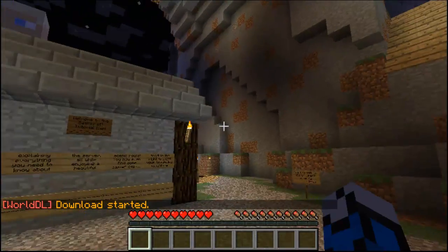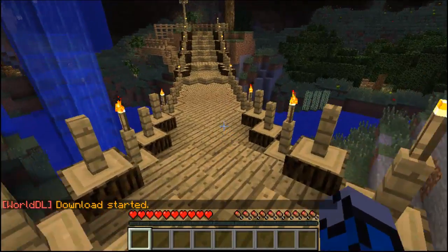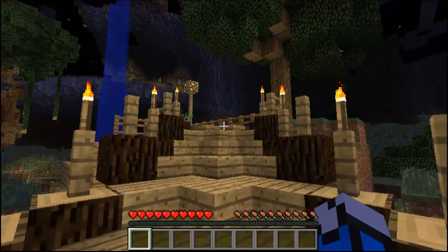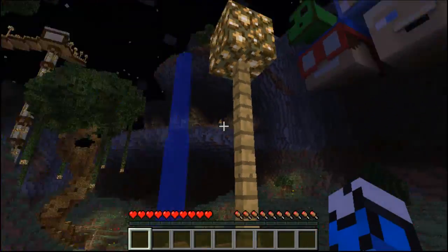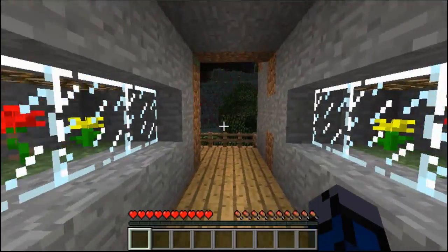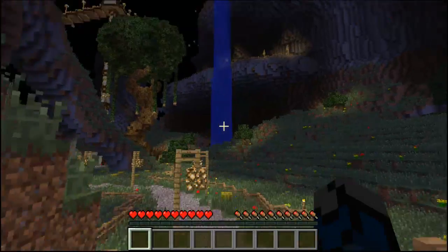Everywhere you go, it's going to pretty much download it. So you notice I'm walking over here and they have a lot of statues — that's pretty awesome. It's going to download into my single player save so I can fly up there. Because I can't fly right now, but you could fly in single player. The world will be downloading everywhere you explore.